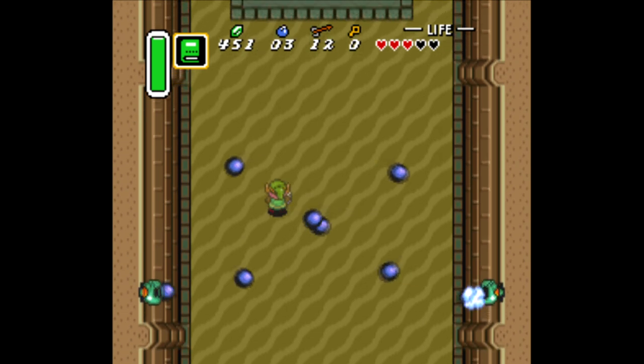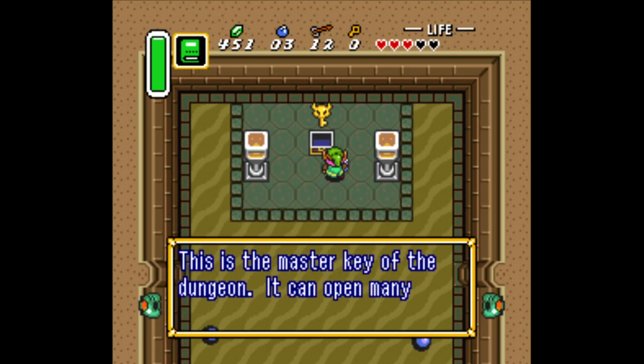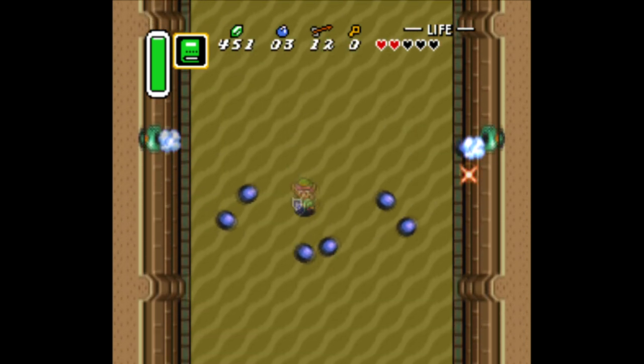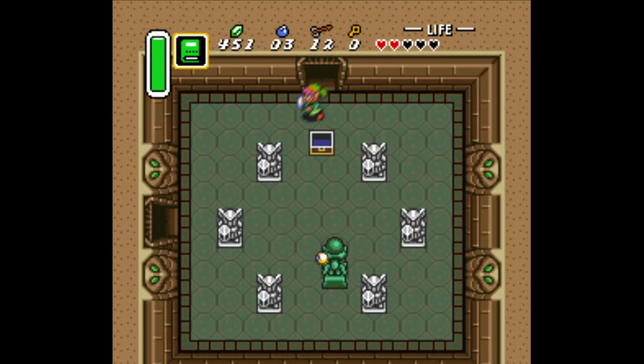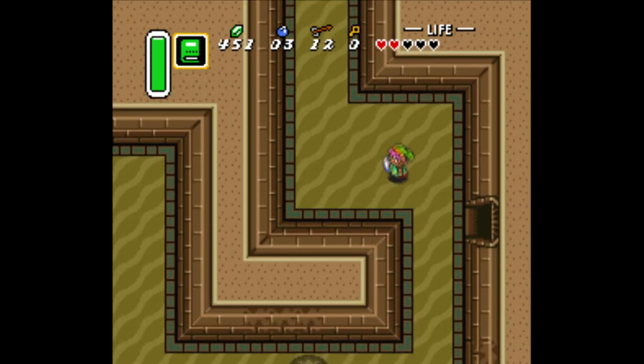We're just going to go straight through here and get the big key. I'm getting hit by everything. When you record, that's when you do your worst — at least that's what I do. So now we got the compass. I know exactly where to go next, but I can't remember if there's any type of secret in this room. I don't think there is.